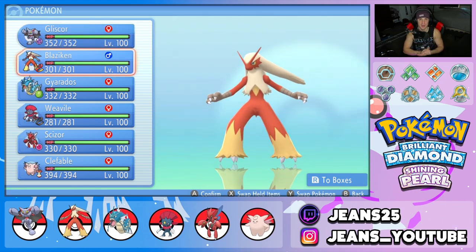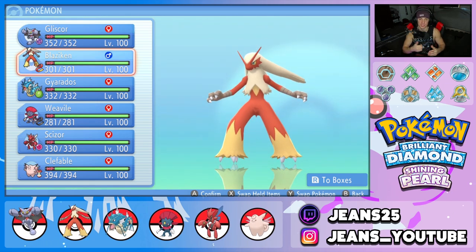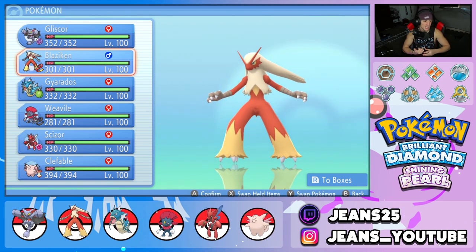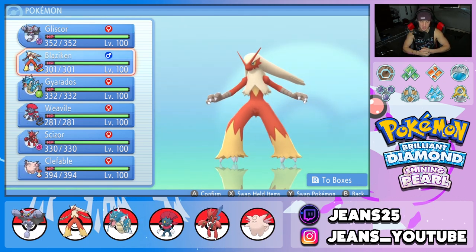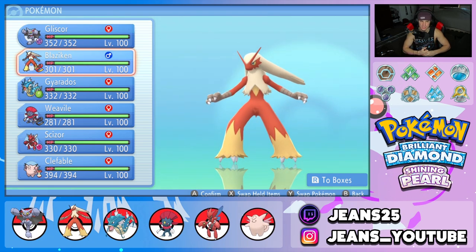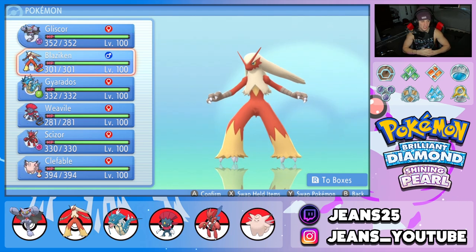Next up is Blaziken — phenomenal all around. We have Protect so we can protect turn one, get that Speed Boost, and pretty much outspeed any pokemon. We're also rocking Focus Sash so we don't get one-tapped. Then we have Swords Dance, Close Combat, and a fire move — either Flare Blitz or Blaze Kick. This thing can do big damage and clutch up a bunch of battles.